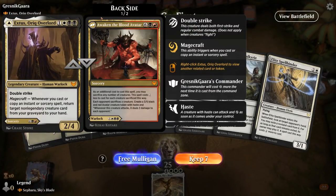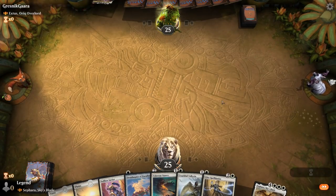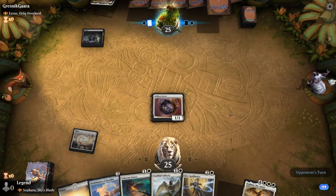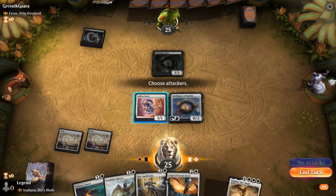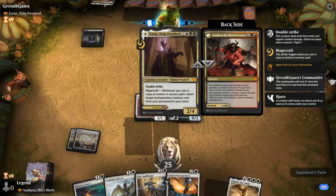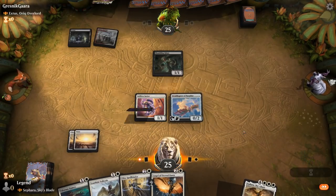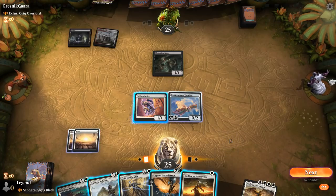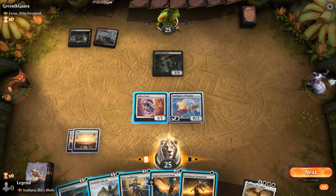We're on the play facing an Extus, potentially a Mardu Sacrifice deck. Our hand is pretty decent: Selfless Savior into Ornithopter of Paradise which helps cast the rest of our hand. We'll pick up more cheap flyers to cast Sephara soon. Shambling Ghast could answer Selfless Savior. We play Ornithopter and pass. Opponent looks like Mardu. I could double-spell Youthful Valkyrie and Sky Marcher, or look at their hand with Elite Spellbinder — double-spelling makes Sephara more likely next turn, but it's tempting to look with Spellbinder, so let's do that.